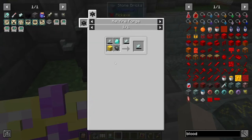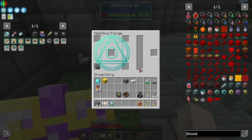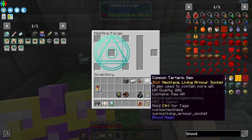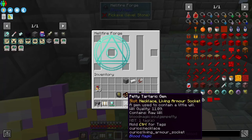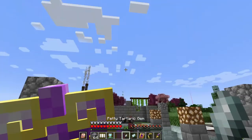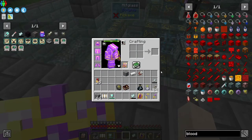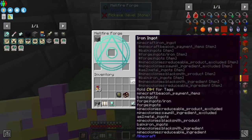I'll use the lesser tartaric gem and hopefully I don't need another one. I swapped out the gems and it pulled the will out — excellent! Now I have a common tartaric gem. I found that if you have excess will in one gem, you can right-click to transfer it into another one.